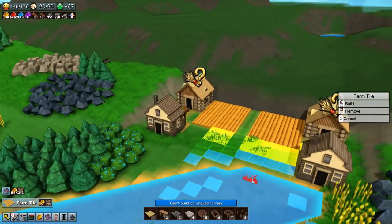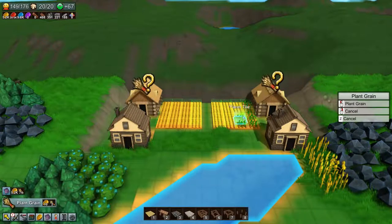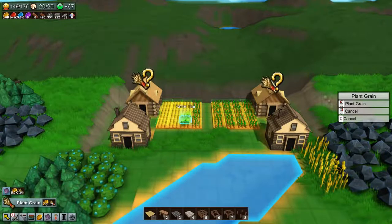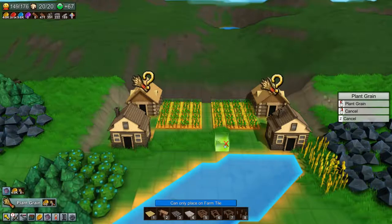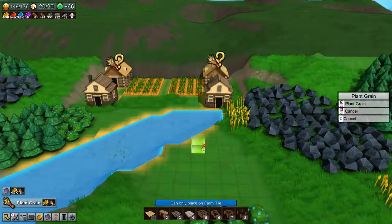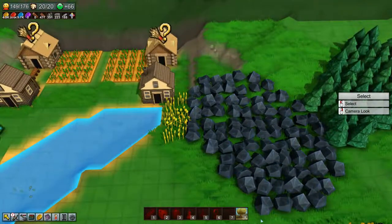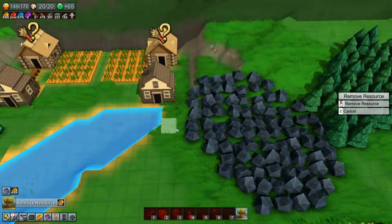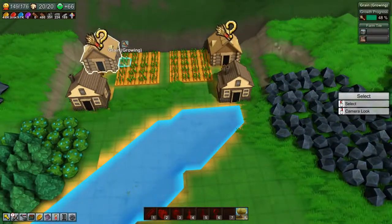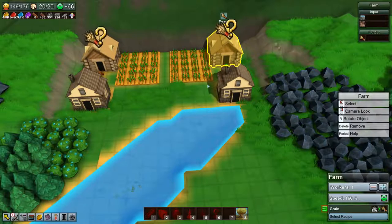One too many there — all right. Let's plant some grain and hope we have enough stored up to plant all of them. Yes we do! That should get all of that going. Let's just delete this grain over here since it's going to get in the way.